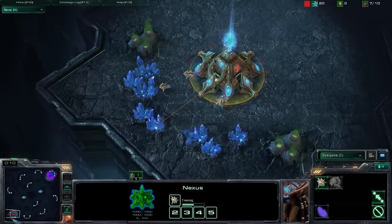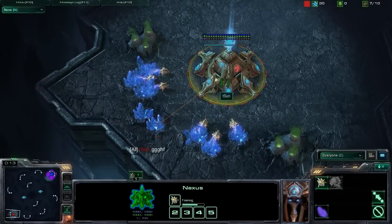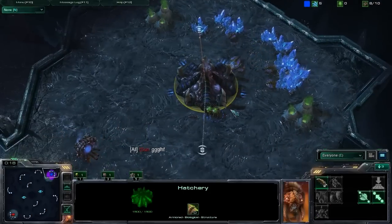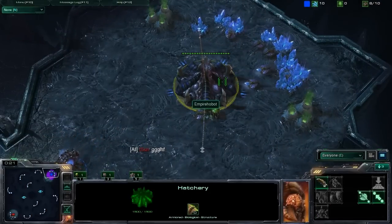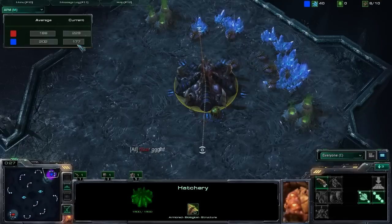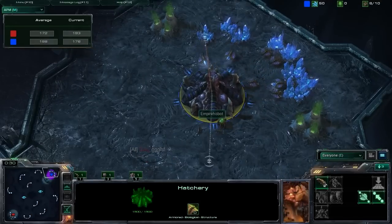Sun in the bottom left of the Zelnaga Caverns, playing Protoss in the Red Trunks, and his opponent, Empire Hobot, in the Blue Trunks, playing Zerg. These are both Diamond League players. I don't know where they are in the actual Diamond League, but we will see.